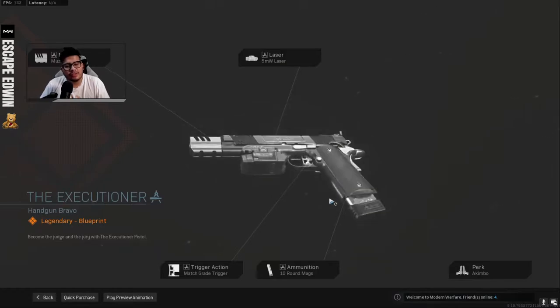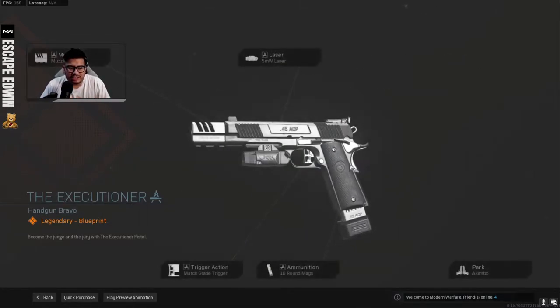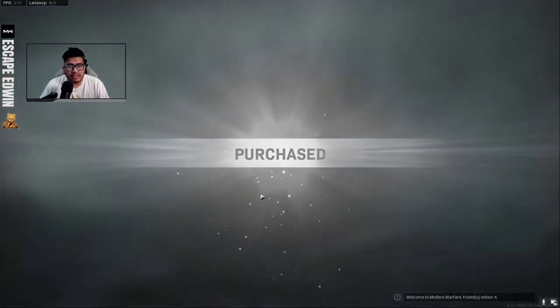So that's what we're gonna be doing today — testing out the Executioner. It's a Handgun Bravo, a Legendary Blueprint. It's a Kimbo with a 10-round mag, match-grade trigger, 5-milliwatt laser, and a muzzle brake. We're gonna see it in-game and see how it looks. I'm gonna purchase it right now.